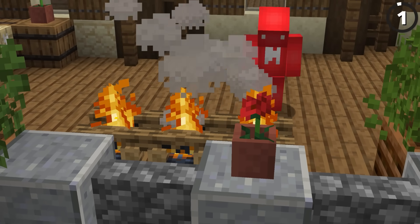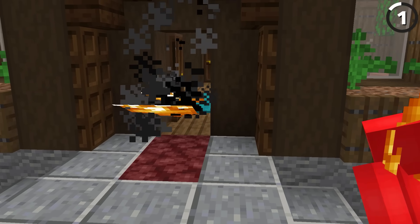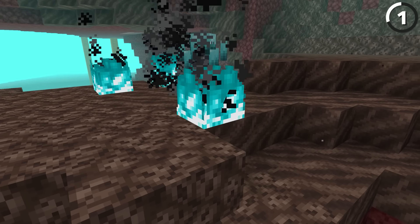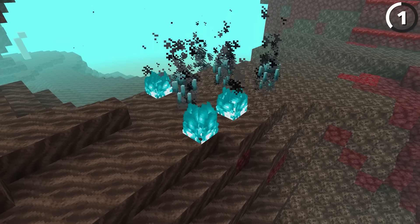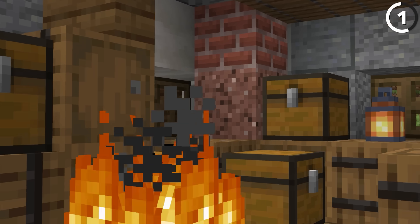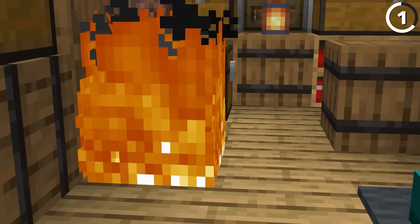Fire makes for a great decoration in your builds, but fire spread could also ruin your builds. So how do you find a happy medium? Well, the answer comes with soul fire. Since with this, even if fire tick is enabled, it doesn't matter, because soul fire will never spread. And while you do obviously change out the color for this example, that's a small sacrifice for keeping the rest of your base safe.